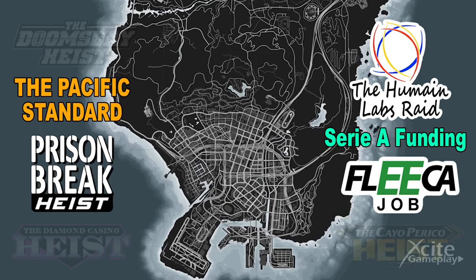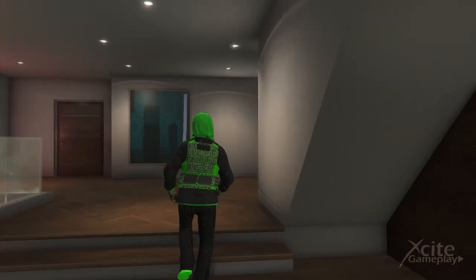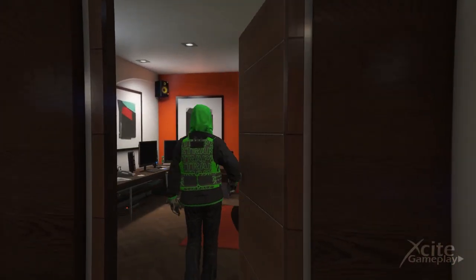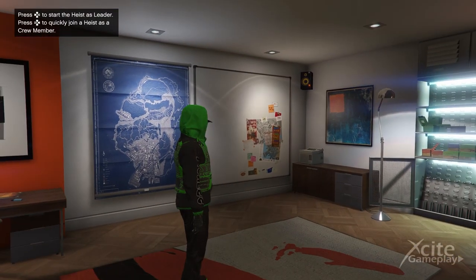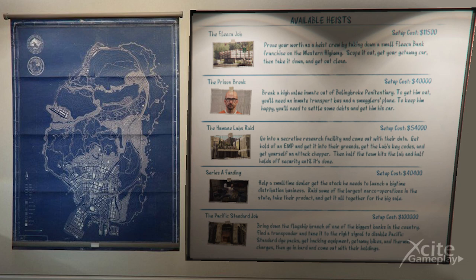The next heists I'll show you together, because these heists can all be started in your apartment. First is the Fleeca Job, the introductory heist for two players, involving stealing bonds from a safety deposit box from the Great Ocean Highway — rob the Fleeca Bank for Lester Crest.